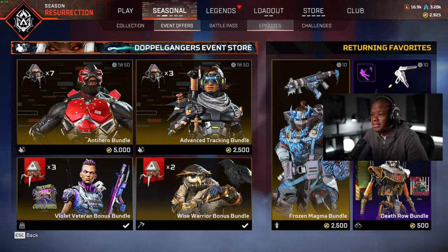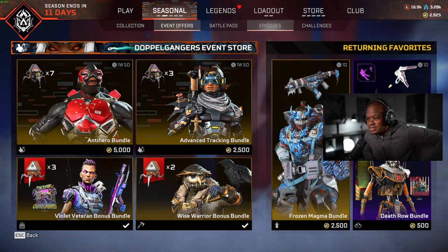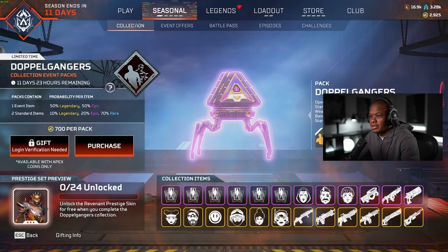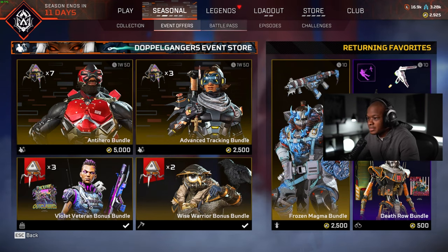Hey guys, what's up? Welcome back to another video. What we're going to be doing today is unlocking the Vantage Advanced Tracking Bundle from the Doppelgangers Event Store. I didn't want too many things from this collection event, but the Vantage one is definitely one that I did want to unlock.